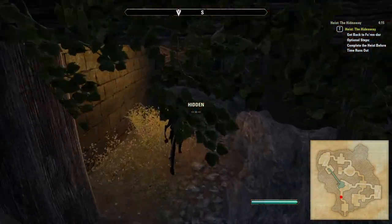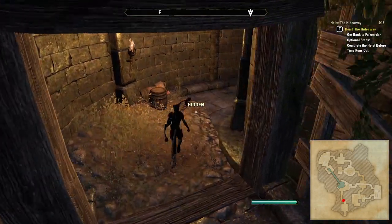Once in this corridor you can drop from stealth if you wish and sprint towards Farrandar ready to complete the heist.